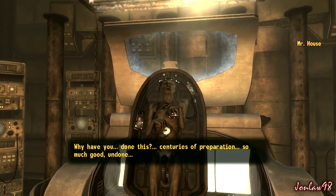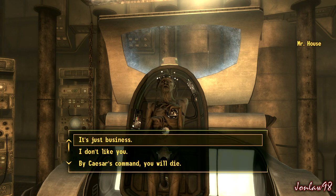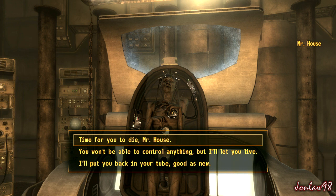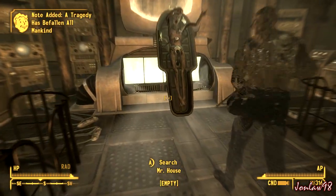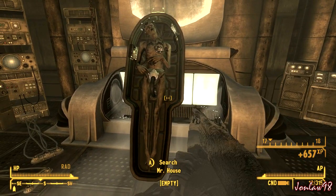Mr. House speaks: 'Why have you done this? Centuries of preparation, so much good undone. If personal gain is what you sought, you should have done as I asked.' I think if you kill him you lose karma. Yeah, we had to kill him - we got a nice boost of experience.